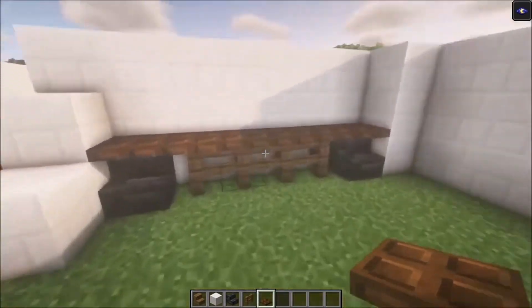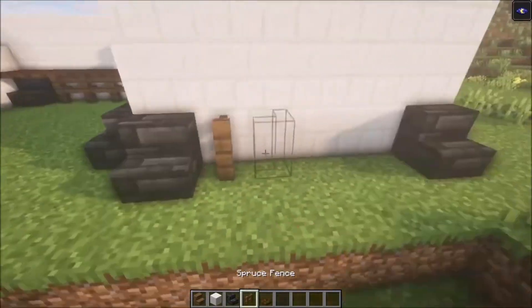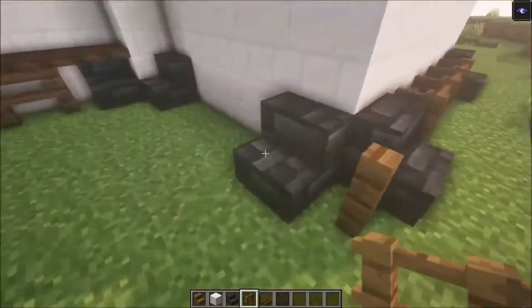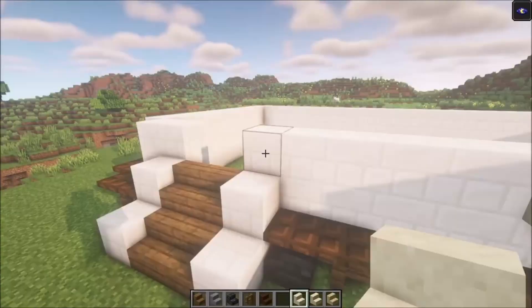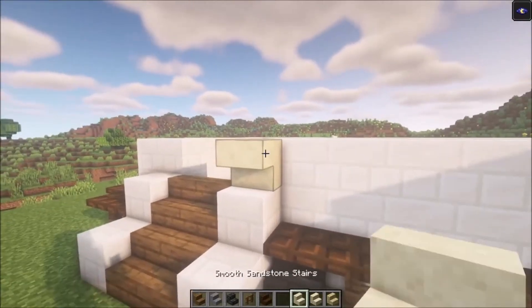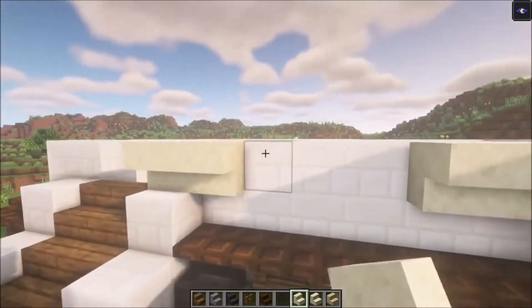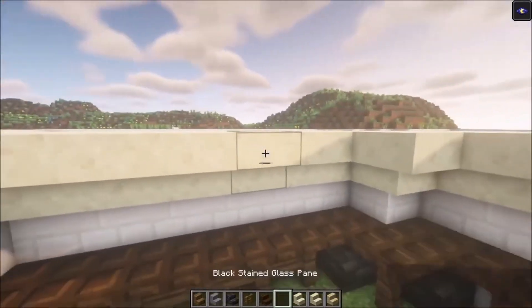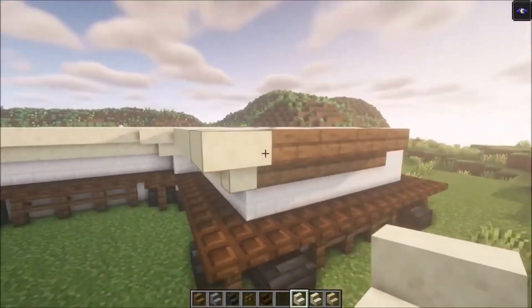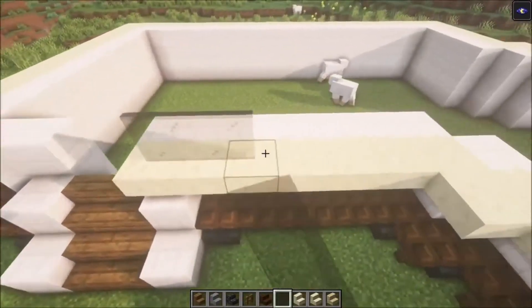You need around 1200 building blocks, 277 deepslate stairs for the roof, 226 quartz stairs, 197 dark oak trapdoors, 106 glass, 61 spruce fences, 27 ladders, 19 buttons, and 14 spruce trapdoors. You approximately need around a 15 by 15 area to build this.